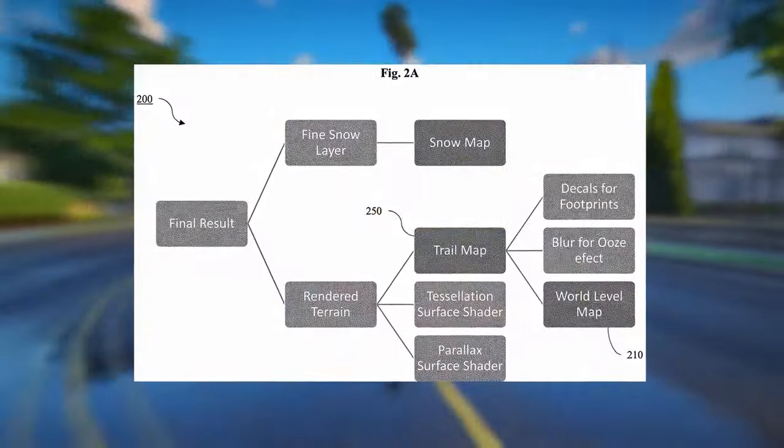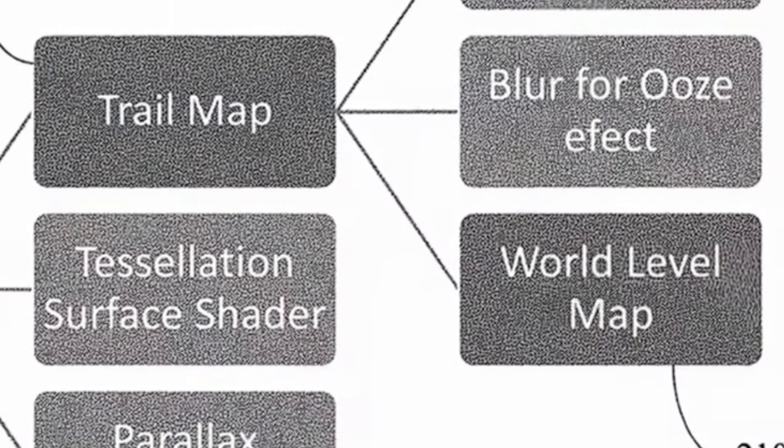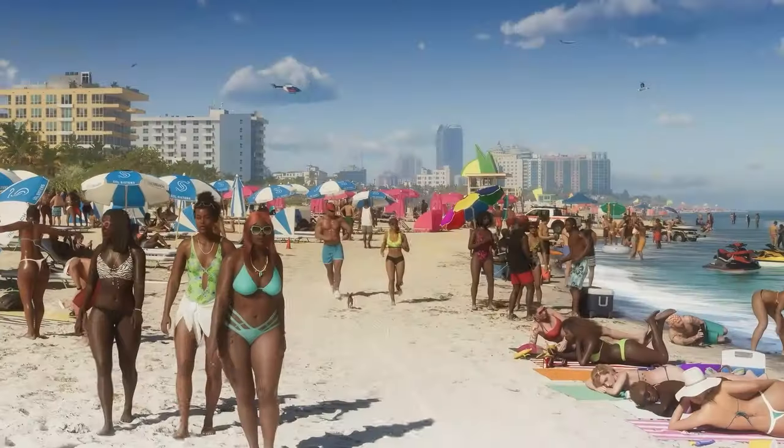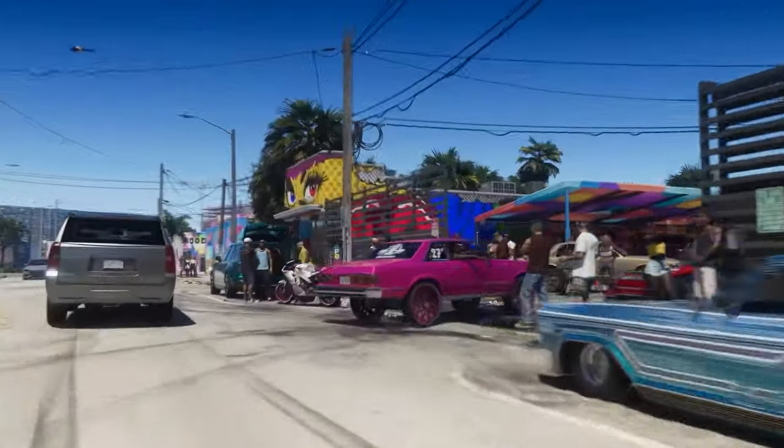So Rockstar Games developed a shader system for efficiently rendering various types of terrain with high realism. The world-level map outlines all the different dynamic terrains, such as muddy, sandy, grassy, hard ground, snowy, and more.